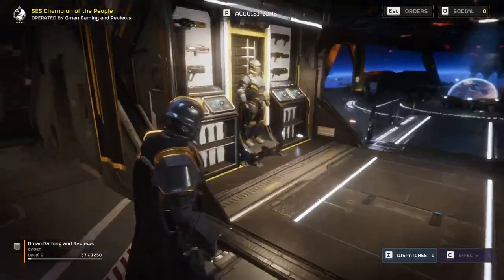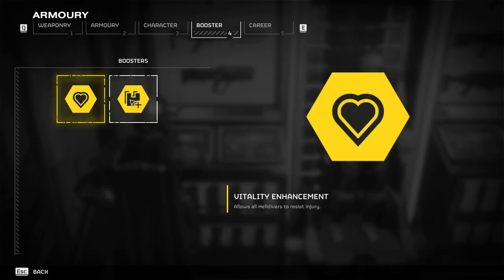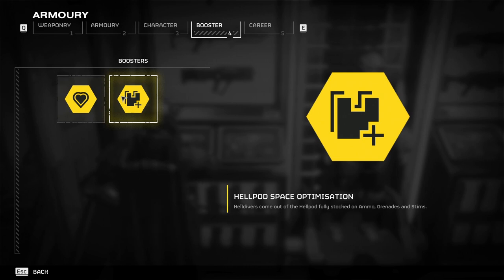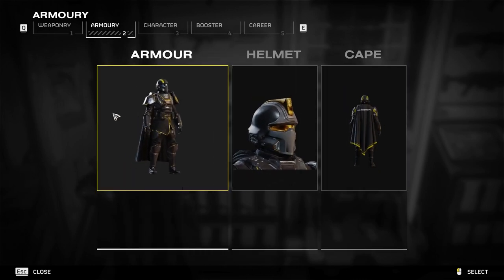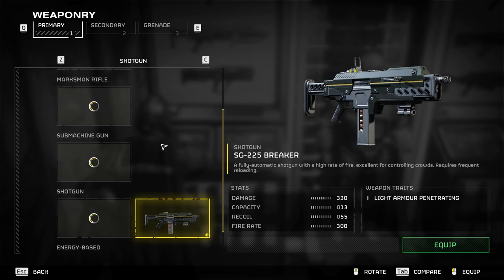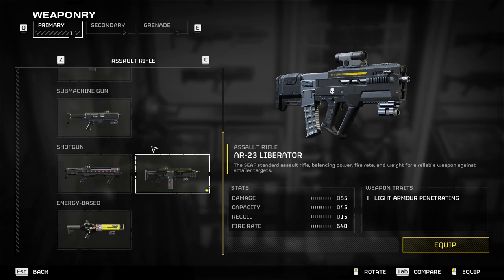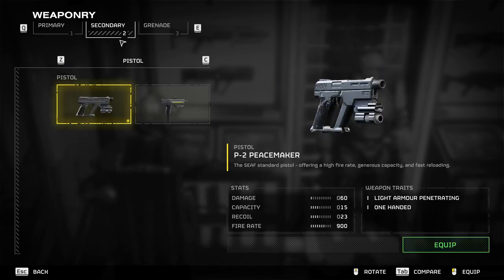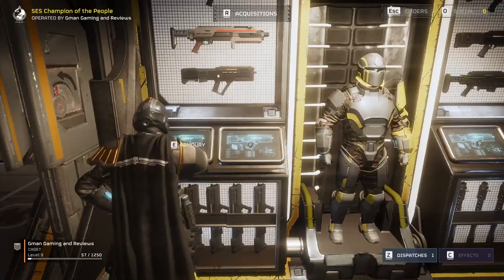If you come to your armory, it'll tell you what weapons you've got equipped. You get boosters, which allow you to have a specific effect when you load into a mission. Early on, you're only going to have the assault rifle, which is a pretty decent weapon, but you can change your equipment later on. You also have secondary weapon options — pick one — and then you can pick one grenade.